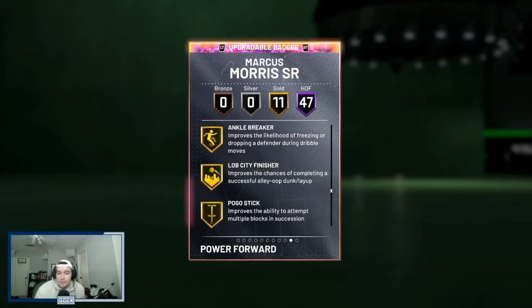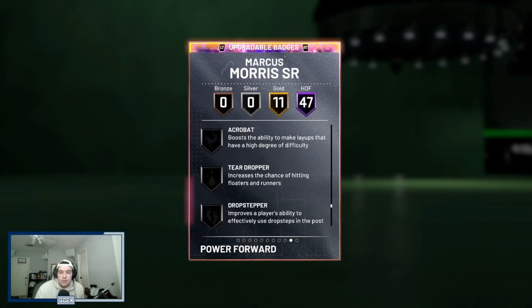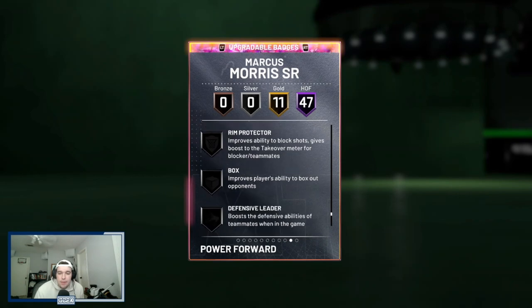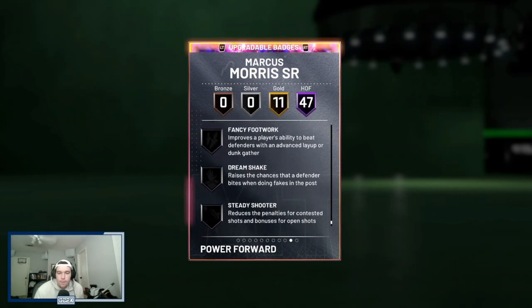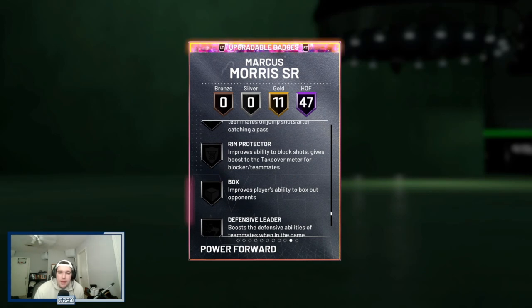Looks like a really complete card badge-wise. He also comes with a gold ankle breaker, lob city finisher, pogo stick, handles for days, stop and go, and tight handles. I would definitely need to add dimer, rim protector, worm, box, and rebound chaser — those are the five badges I'd add. Otherwise, he comes incredibly complete and has a lot of elite Hall of Fame badges as well.